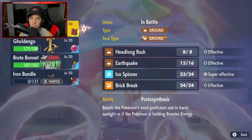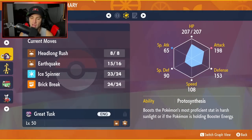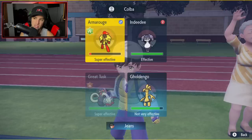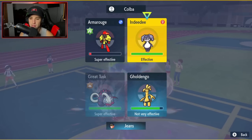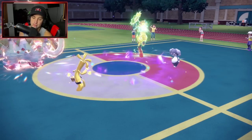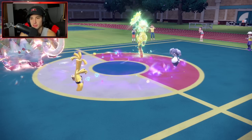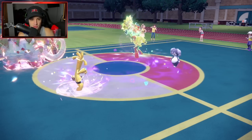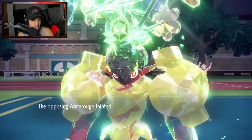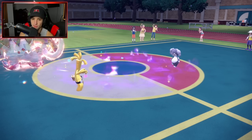Great Tusk's speed is 108 — actually rather fast. I'm going Ice Spinner to get rid of terrain so Brute Bonnet can use Sucker Punch later. Make It Rain is the call. I have Assault Vest on Great Tusk to soak hits. Expanding Force comes out — that did a lot of damage, more than I expected.